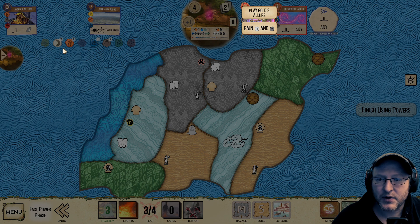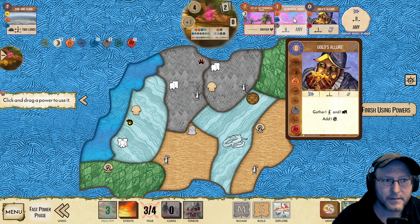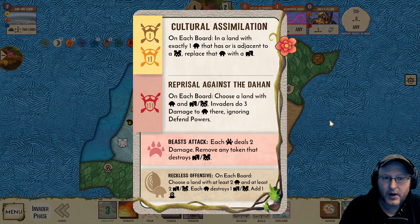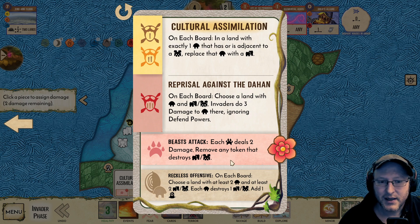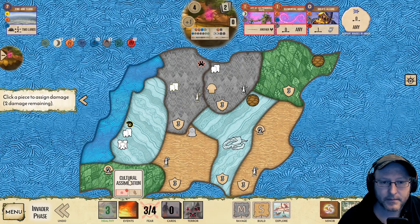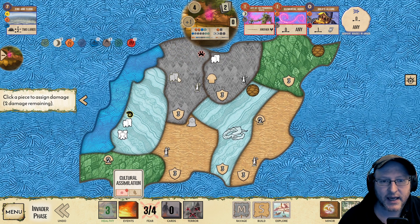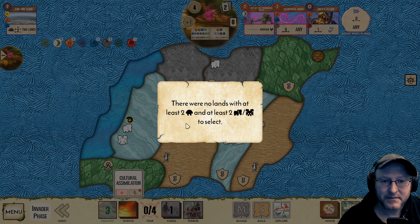There's actually no benefit to just gaining this moon and mountain because we've already got the two moon, two mountain. So let's play Gold's Allure — it's coincidentally going to give us the fire too. So we'll Elemental Aegis in there — it's three defend because we've absorbed a single one of our own presence. In a land with exactly one Dahan that has or is adjacent to a town or a city — replacing a Dahan with a town. We got unlucky there. This is an event I play around probably way more than I should. Then beasts are attacking.